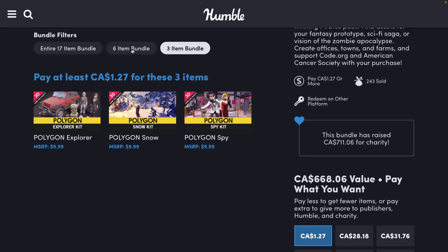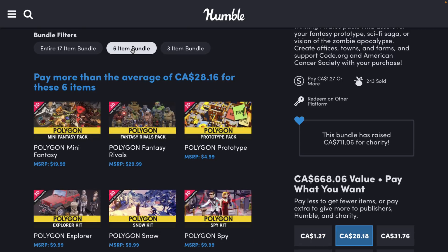Moving up to the next tier, this jumps up quite a bit to $22 US. Basically, you're going to buy either the $1 tier or the full tier, because this middle one just doesn't make any sense. But you're getting three more packs: Mini Fantasy, Fantasy Rivals, and Prototype. Literally nobody is going to buy that middle tier.